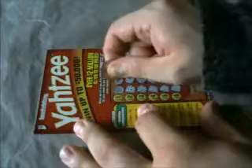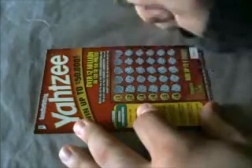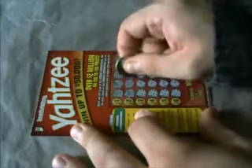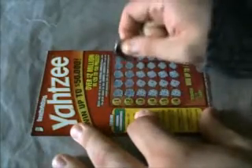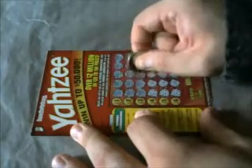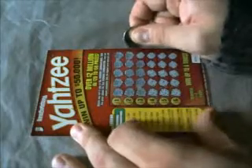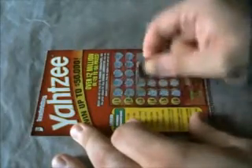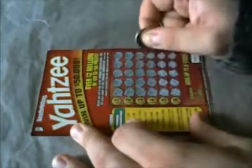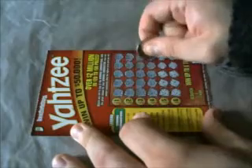One, five, one, four — nothing. Two, six, two, two, four — nothing. Three, one, five, one, two, three, five — if I get a four it would be $1,000 straight. Nope. Two, three, two, three — need another two or three for a full house. Five.